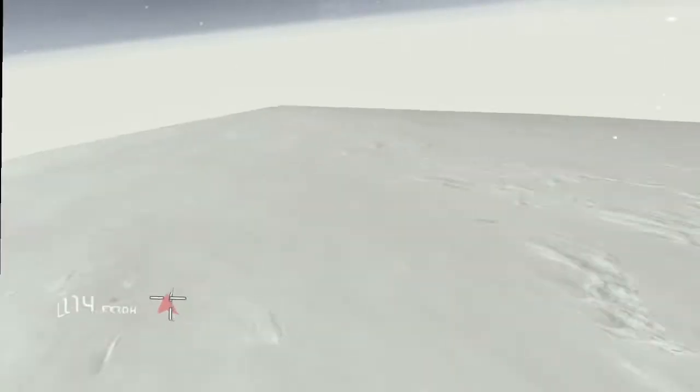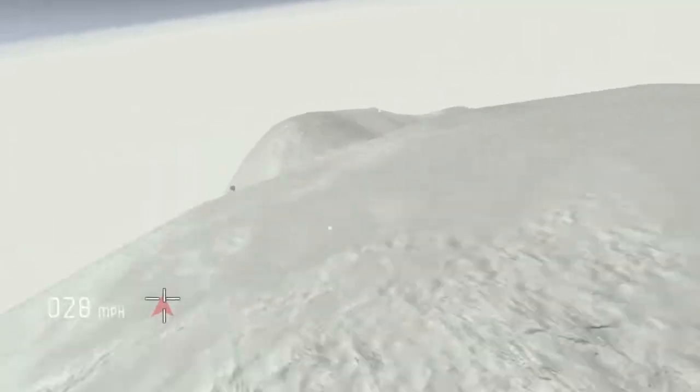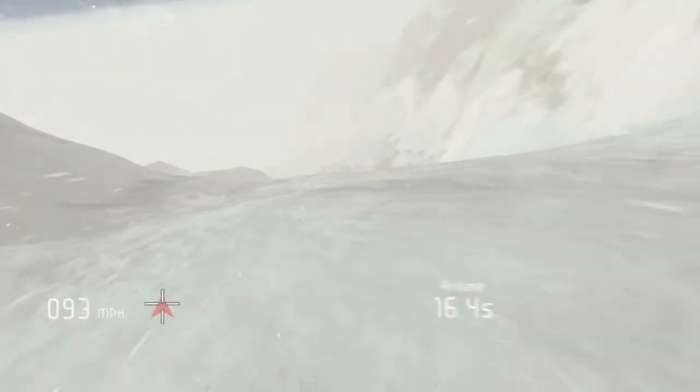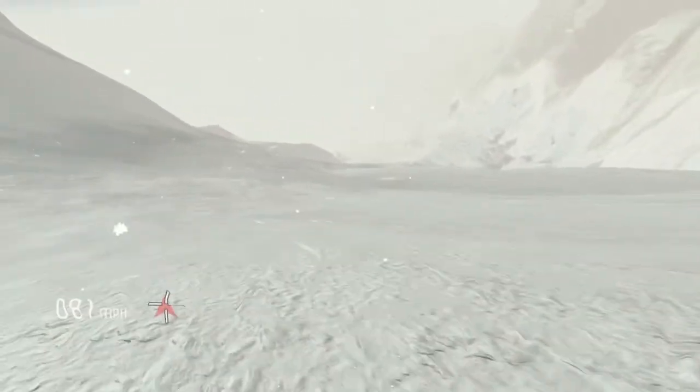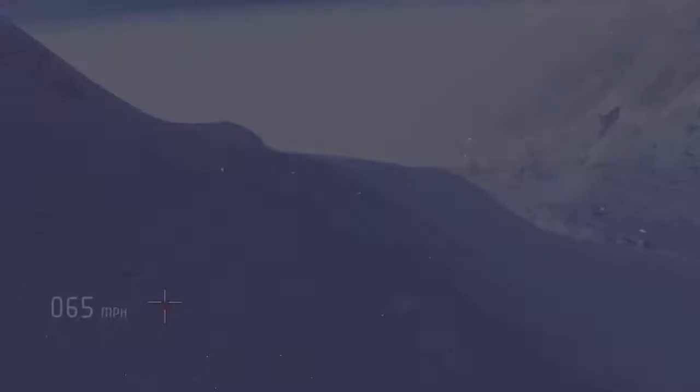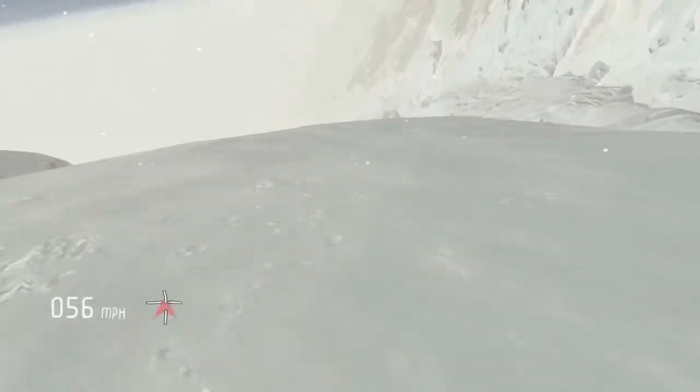You crouch, get a little bit of speed, jump right at the end, and then you can just float down. You can get some pretty insane speed. You can float all the way down, and then the cool thing is you can just go back to skiing whenever you want, find another crest, jump, and then just continue flying.